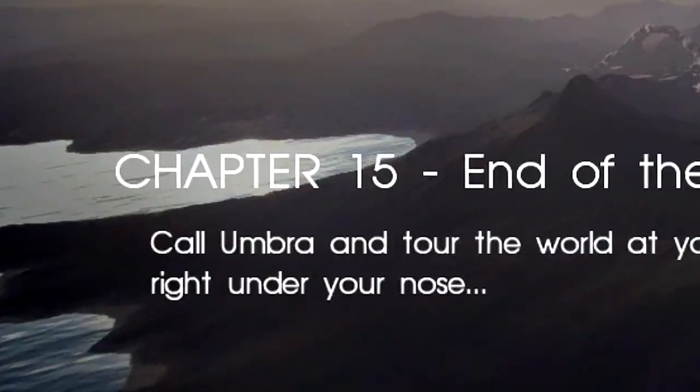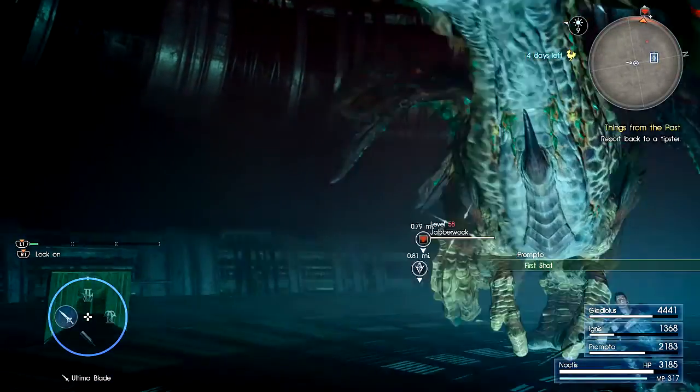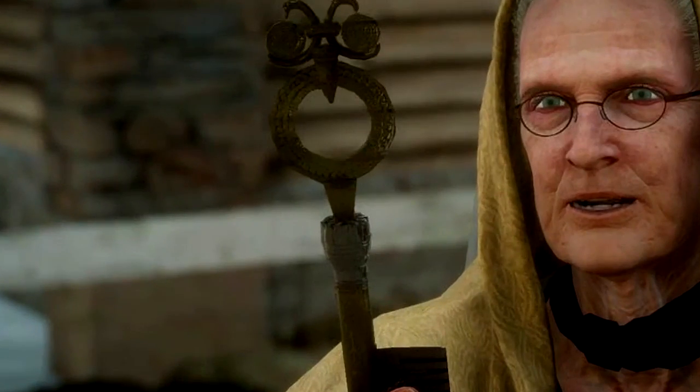First of all, you need to be in chapter 15, complete all the dungeons and grab the key of the Yzma to open the locked door dungeons.